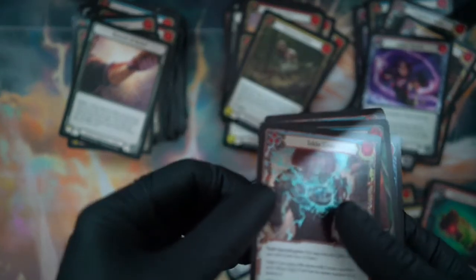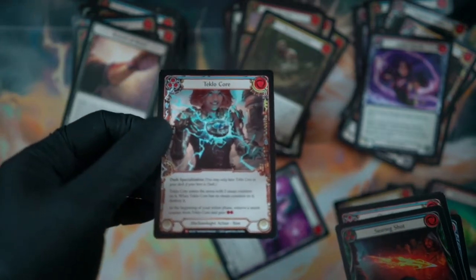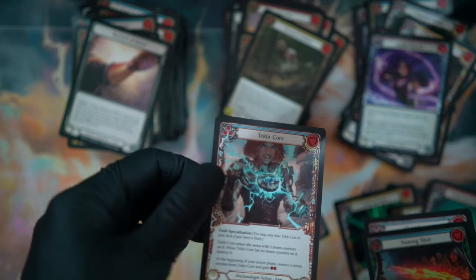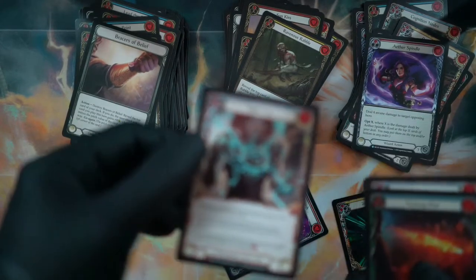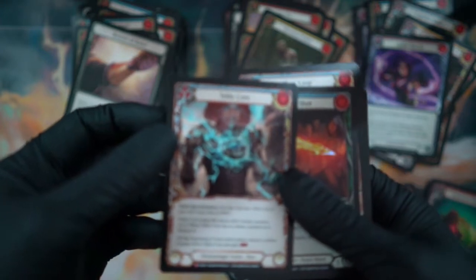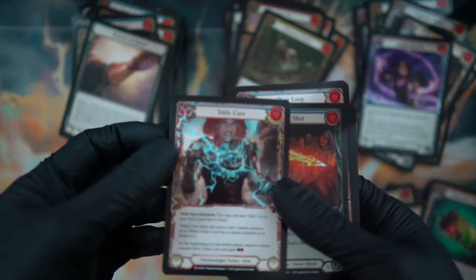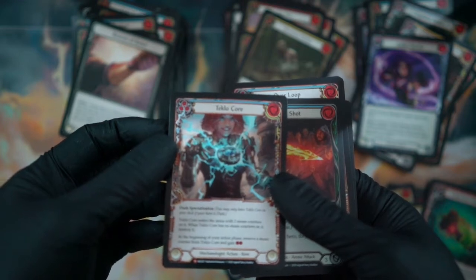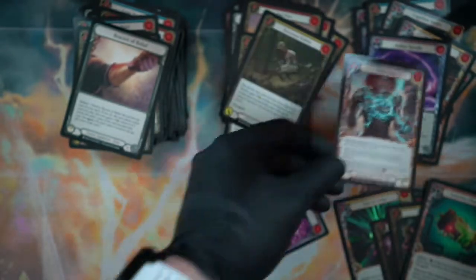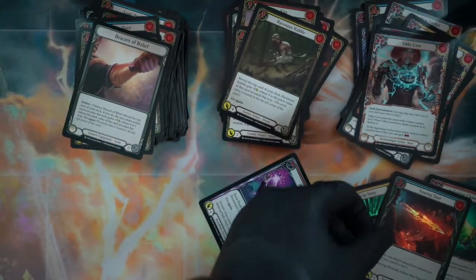Aether Spindle, and we got a mythic — I want to say mythical. It's a Teklo Core, Dash specialization. 'Teklo Core enters the arena with two steam counters on it. When Teklo Core has no steam counters on it, destroy it. At the beginning of your action phase, remove a steam counter from Teklo Core to gain two energy.' How do you pitch for energy? Is that the correct terminology? Amazing. We need players in this game — that's what makes the game progress and makes the game good.